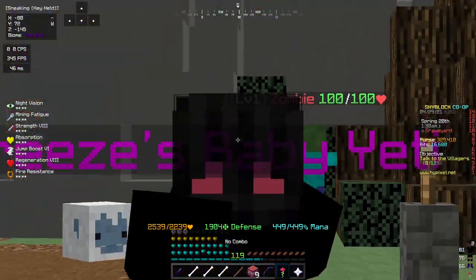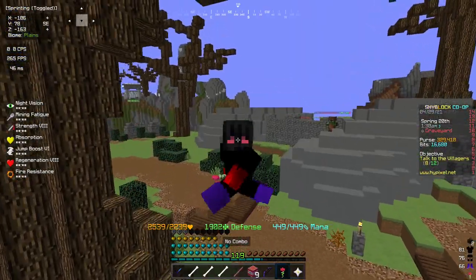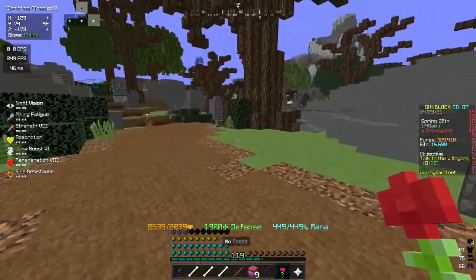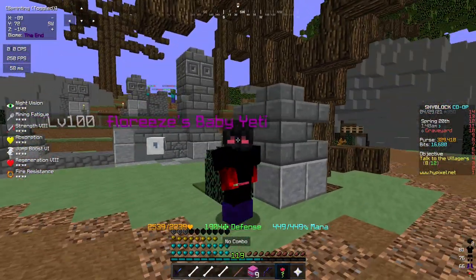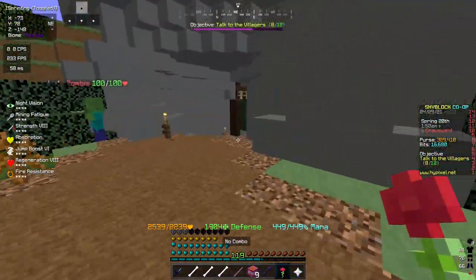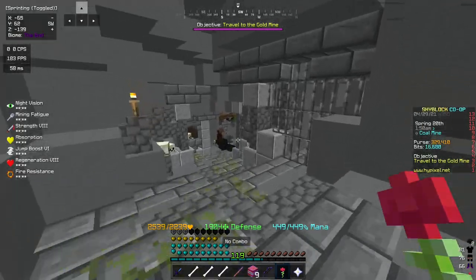It's not really that much of a difference for a 20 to 25 million coin price gap, which is even worse. But this is outside of dungeons — this is dungeon armor and it's meant to be used in dungeons. So let's go ahead and use it in dungeons real quick.